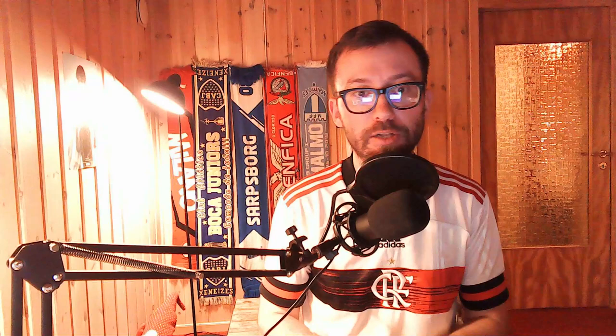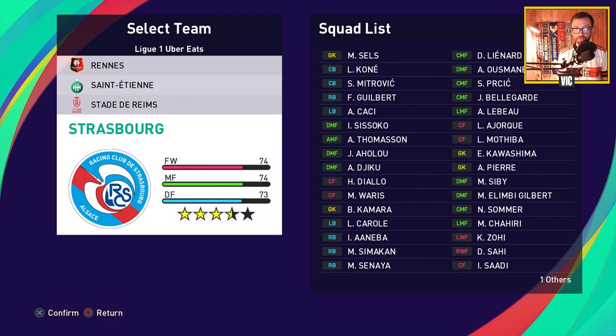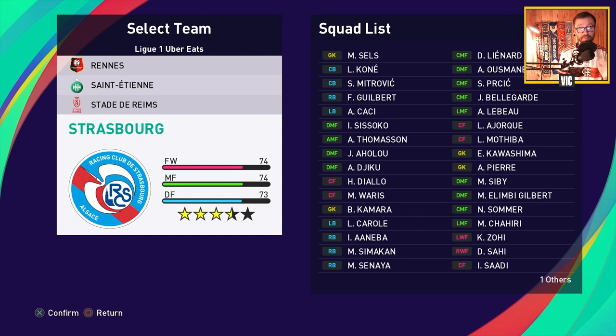I'm gonna do a live stream later this week using the tactic, so if you want to tune in you're welcome to subscribe and be notified when I go live. Let's head into the tactic and take a look at how we're setting it up. Strasbourg is a three and a half star team — a fairly evenly rated team with 74 forwards, 74 midfield, and 73 defense.